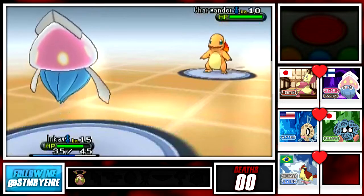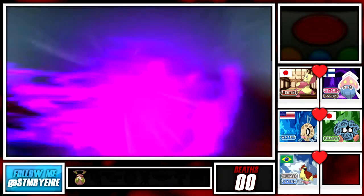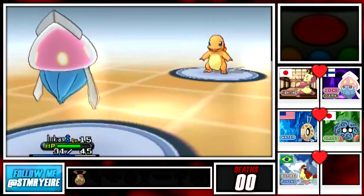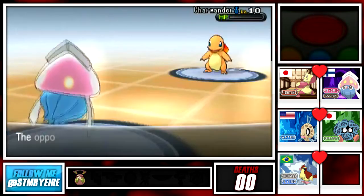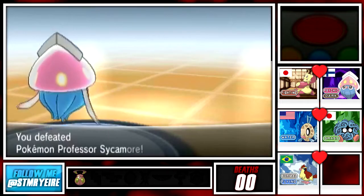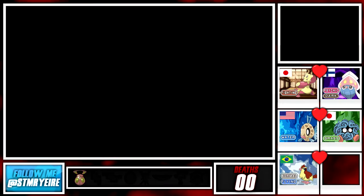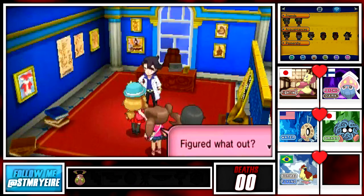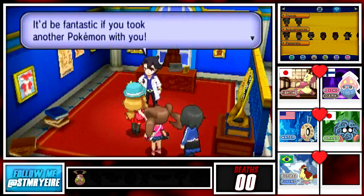Charmander is the last Pokemon on his team - it is level 10. We're gonna hit that up with a Foul Play and take it out. InK didn't even take damage. InK is nearly level 16. Professor Sycamore has been defeated. You are indeed an interesting Pokemon trainer - you'd be fantastic if you took another Pokemon with you. Here, pick one!